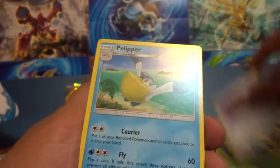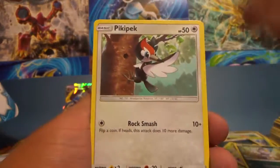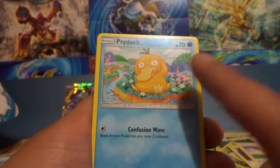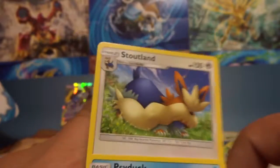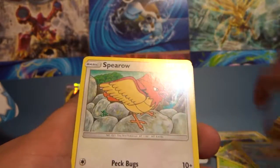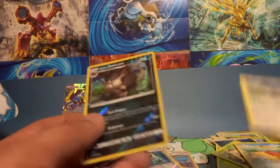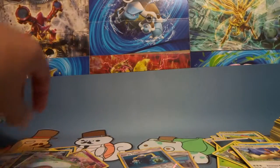Timer ball. This Psyduck is freaking huge — I guess that was our rare. Reverse Raticate and a non-holo Sandslash. That was the first set, guys. We got a full art Lillie and a Lunala GX card. Hopefully you guys enjoyed this pack opening and I'll see you in the next one!